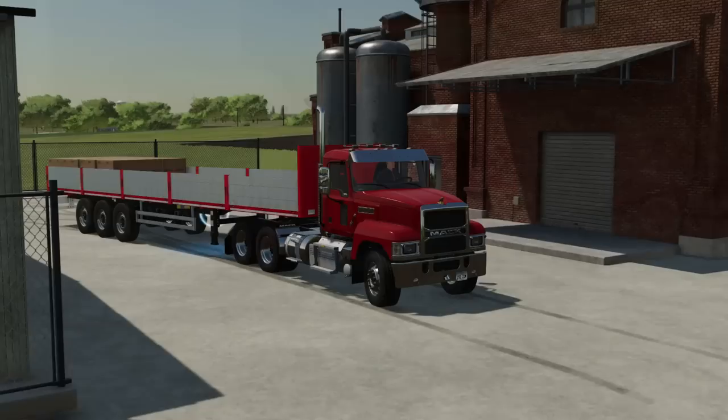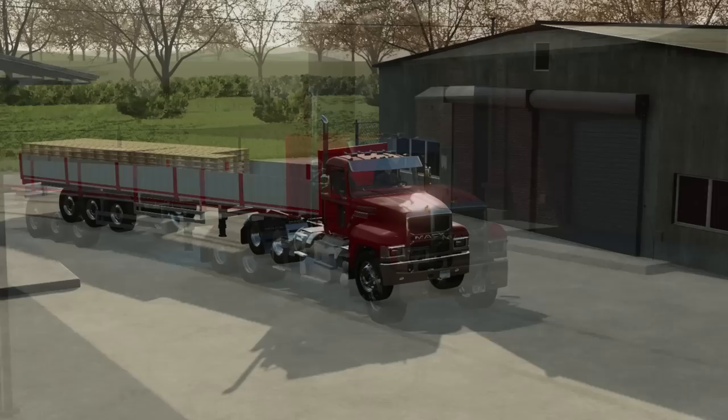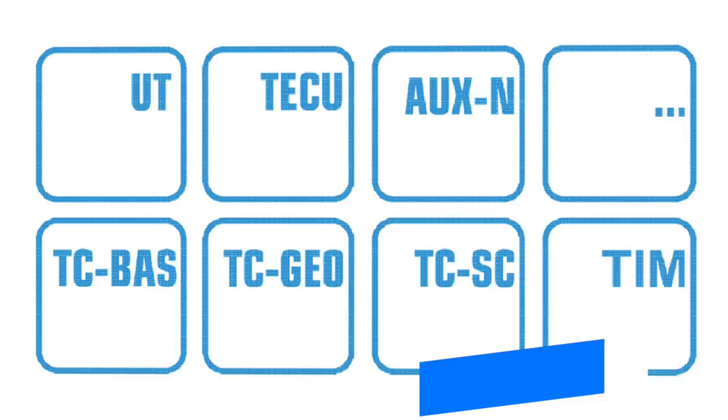Dutch Mod and Co has another mod ready to go for Giants — the General Production Sale Point, which is going through its final stages before being sent off for testing for all platforms. This is a general sale point where you can sell any product from your factories, even from factories that are on the mod hub. We don't know which ones are going to be supported yet, but we'll find out soon enough.